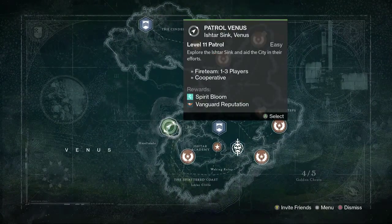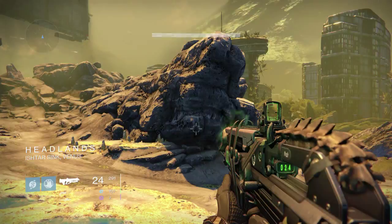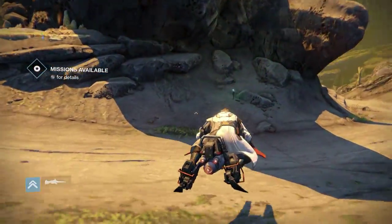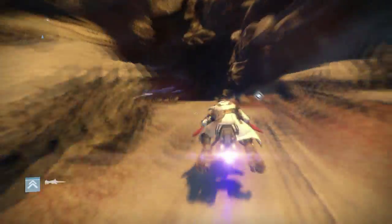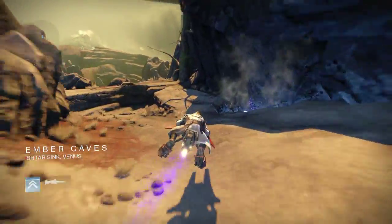We're gonna do a patrol on Venus, in the Headlands. Gonna summon our vehicle, and we're going to the left. Ember Caves, and we're going to the right.